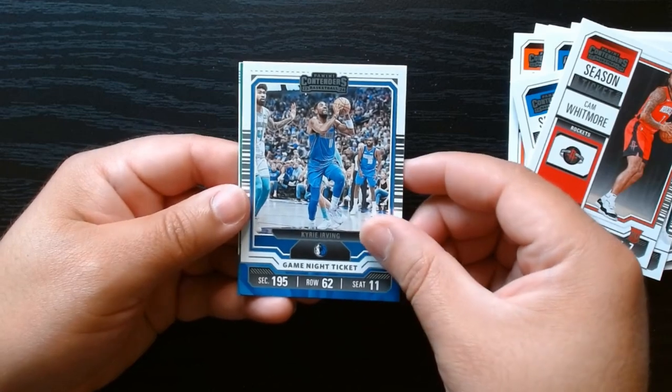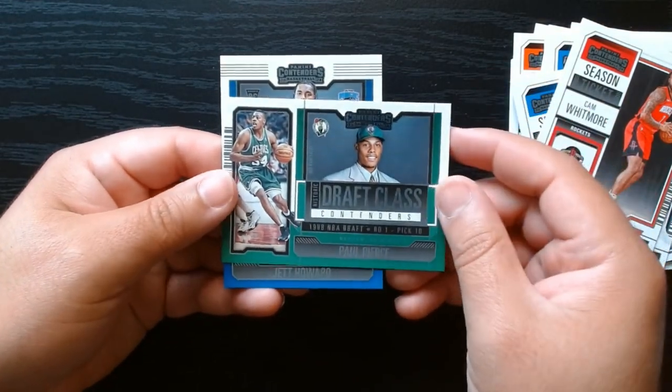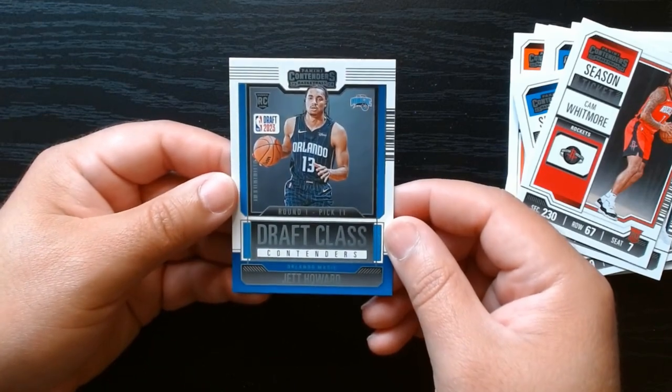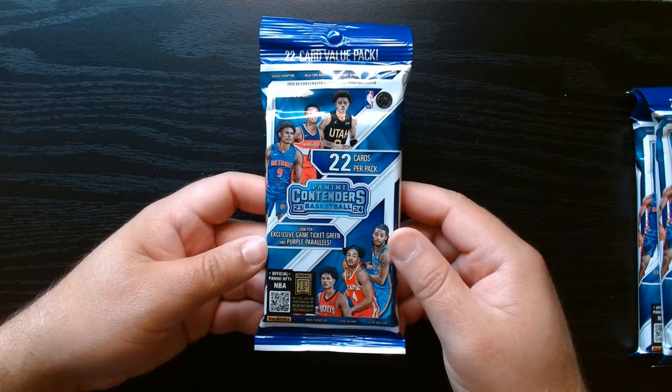Okay, now we got our greens, a Westbrook, a Game Night Ticket of Kyrie. Who's this? Oh, the truth — Paul Pierce — in his draft class. And a Draft Class Contenders card. Get Howard. Second value pack, let's go.